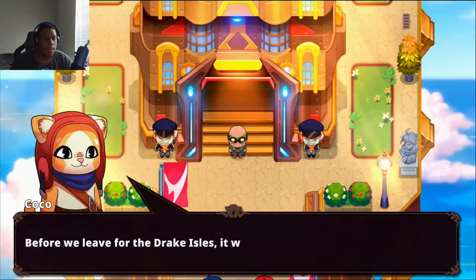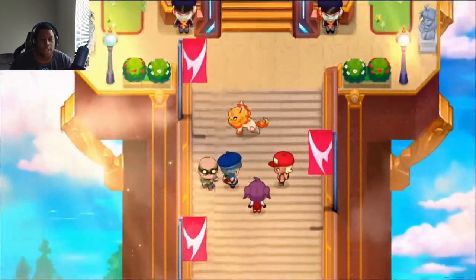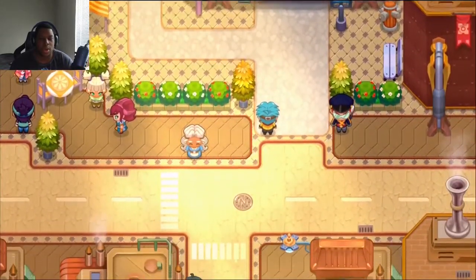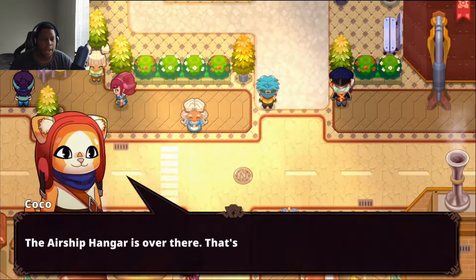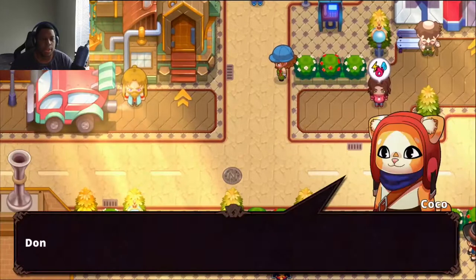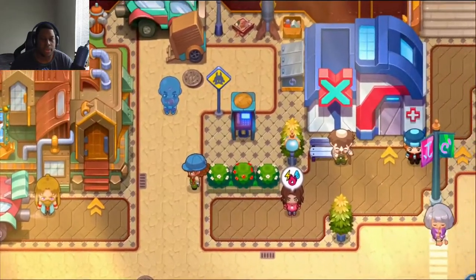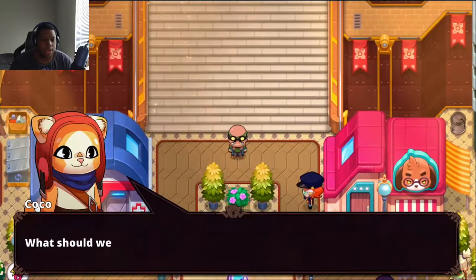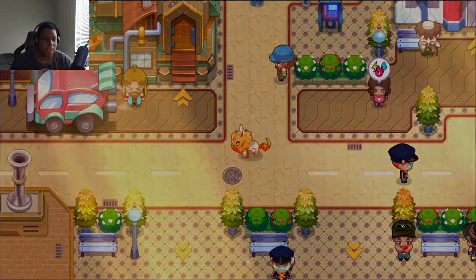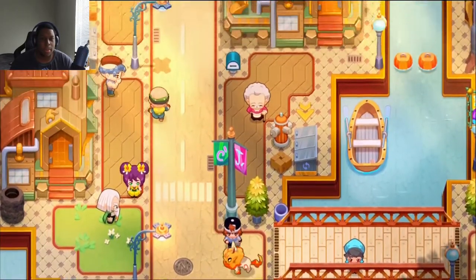Before we leave for the Drake Isles, it'd be nice to check out Bonnie's place since those core things seem useful. We'll go check it out because I wanted to see about making some more EXP cores. The airship hangar over there is how we get to the Drake Isles. Don't forget about Bonnie's research lab — we can synthesize cores to power up our Nexomon.